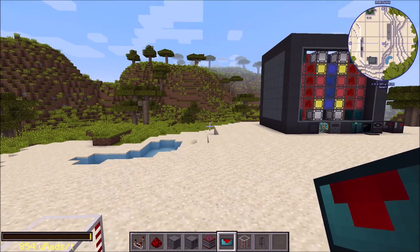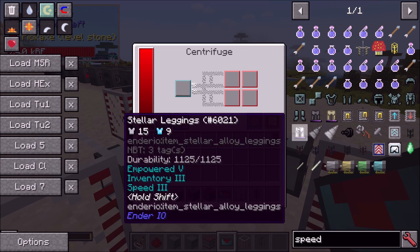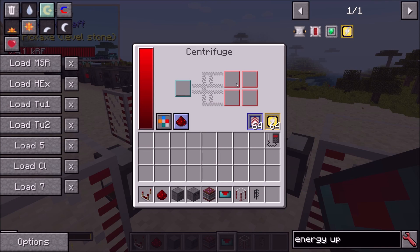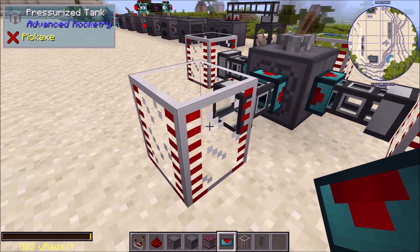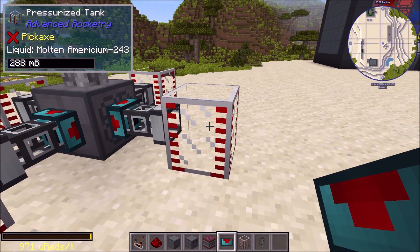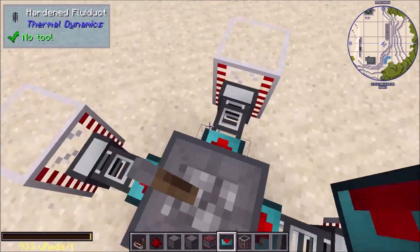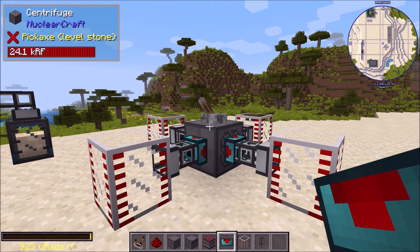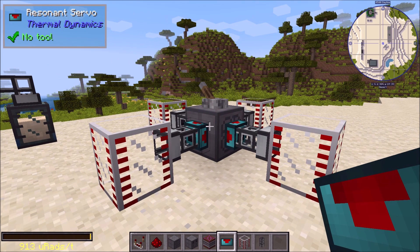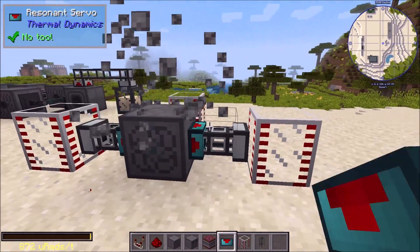I'll set these ducts to ignore mode so they stay on when I turn the lever off. Let me put some speed upgrades in to speed things up. There we go — it's already done! You can see we've got americium-243, plutonium-239, plutonium-242, and plutonium-241, and they haven't mixed up at all — they've each come out the correct side. That's really useful for sorting fluids out of machines.